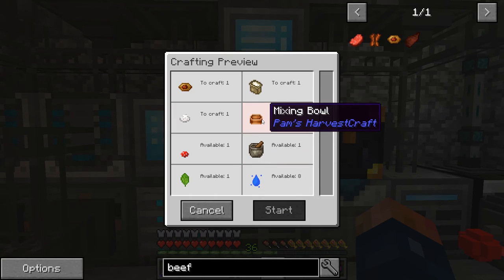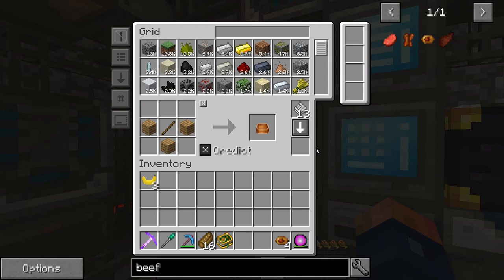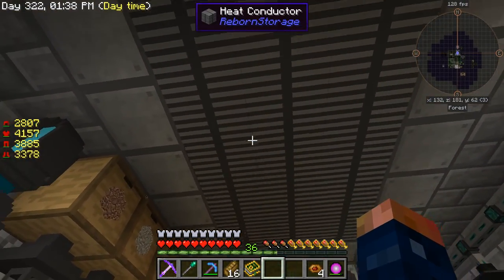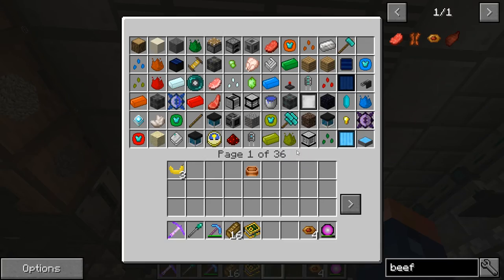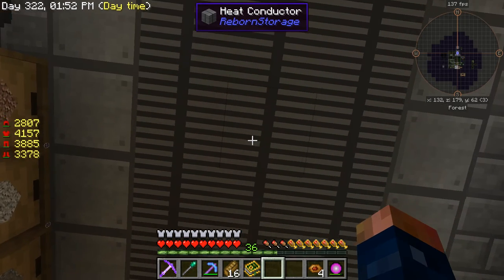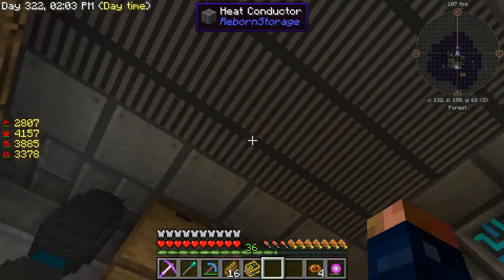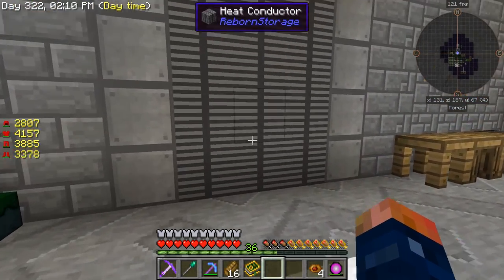So if I go over here and make the mixing bowl auto-craftable - also I forgot to mention I just expanded this crafting storage. Don't break your crafting storage - that has all your stuff in it, otherwise you'll lose everything you had already stored and made. Now I have 36 pages just by expanding it this far. I just filled the rest of the space up, so that's pretty nice.